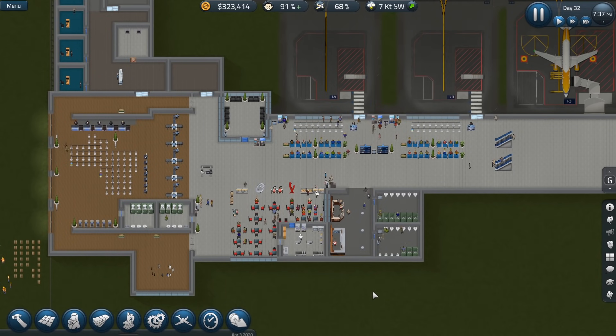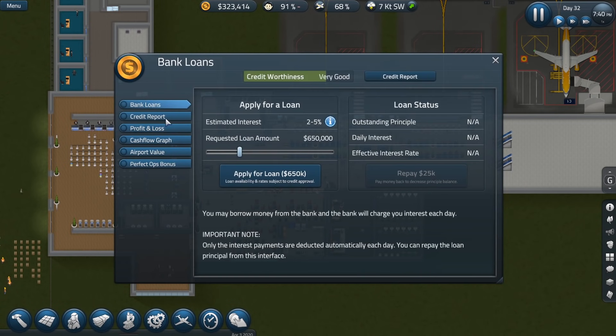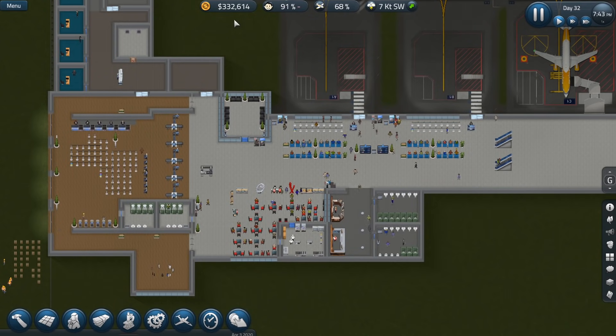First and foremost, I did do a little bit of off-camera work that you guys will not get to see, but you'll just have to trust me on. First of all, if we go into our profits and loss, we go to bank loans — I have paid off all of the bank loans. We do not owe one red cent.